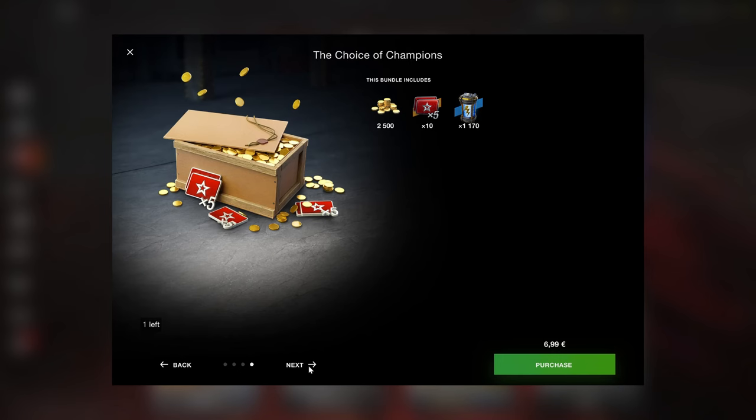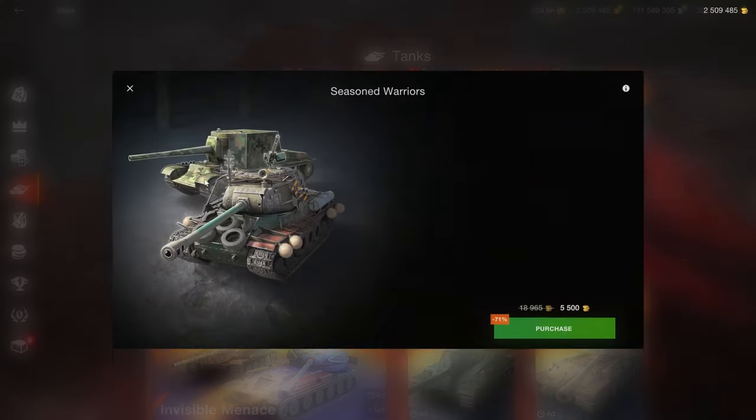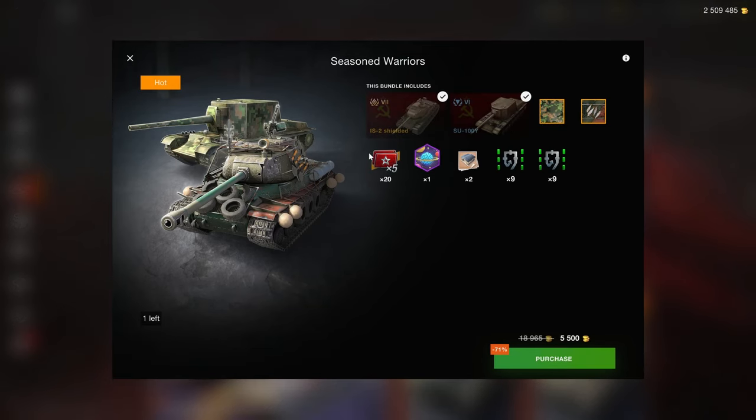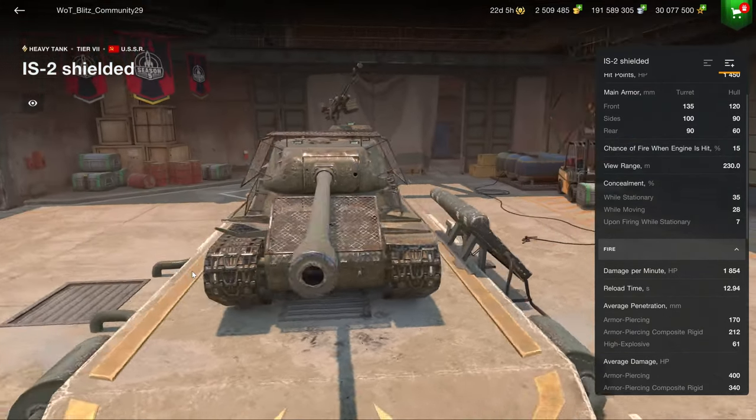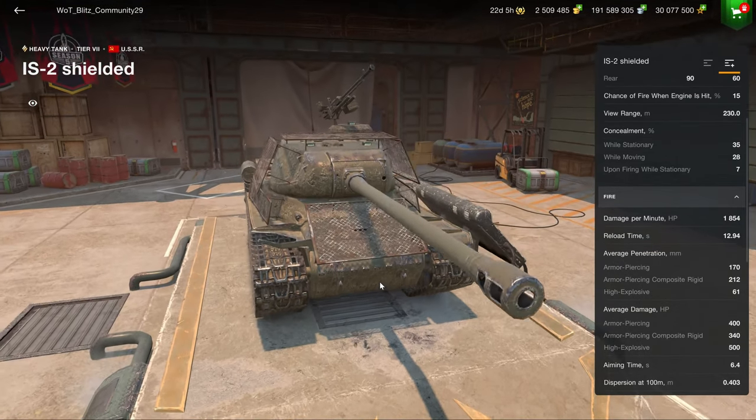You only need about 5-10 premium tanks to actually get through all your credit grinding without it getting boring. The tank section this week is also very straightforward. We have something that is essentially a meme bundle — the IS-2 Shield. It is nothing special; it just plays like a regular IS-2.